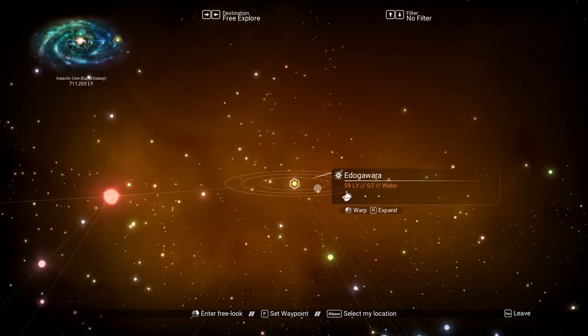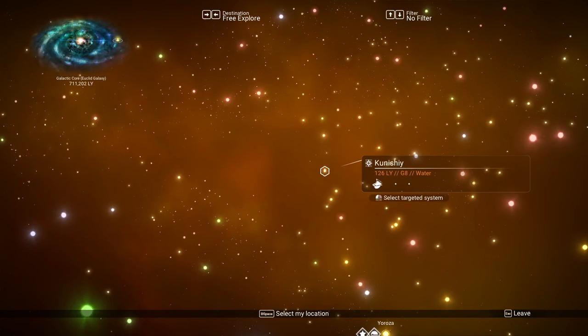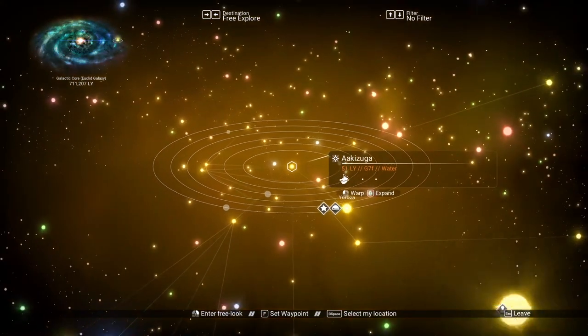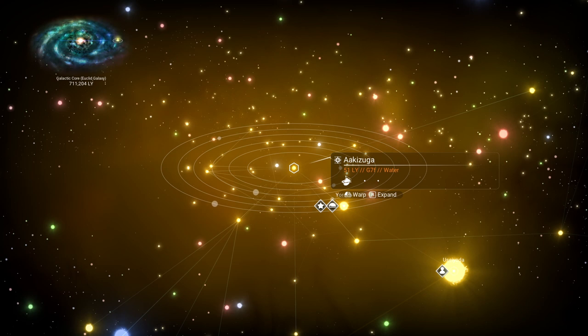How many planets does this one have? Three — I'm going to go for something with a few more planets. That's four, with a moon on it. Oh, there we go — one, two, three, four, five planets. That's a little better, a little more option. I get a kick out of looking at this — the planets are all moving in different directions. The ones at the bottom are moving clockwise.